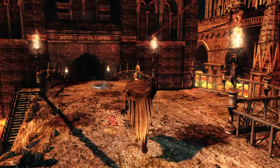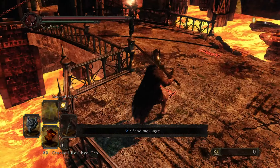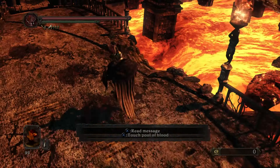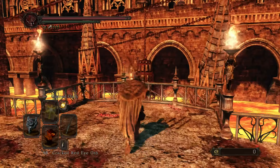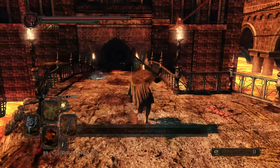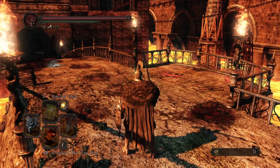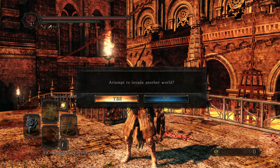I'll show you the outfit — the fashion souls — with the Slumbering Dragon Shield so it gets that cleric feel. Something I'm going to start doing with my builds is coming up with a character story, since this is an RPG. This character is a knight that was exiled from Shulva — the first DLC — and came to Drangleic to prove himself. I do lore videos for Bloodborne, so I figured I'd start giving a lore explanation for my characters too.